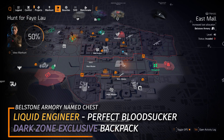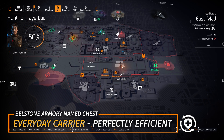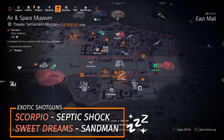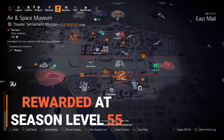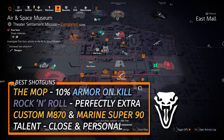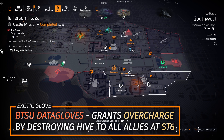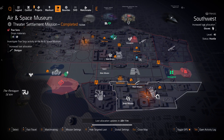Bellstone Armory at East Mall — great for control points back to back to farm for the Liquid Engineer. The Perfect Bloodsucker backpack is a dark zone exclusive, so when farming Bellstone you can't get it; the Everyday Carrier with Perfectly Efficient is the one that drops outside the dark zone. Shotgun targeted loot at Air and Space Museum: the Scorpio and the Sweet Dreams are the two exotic shotguns — the Scorpio completely overshadows the Sweet Dreams and is rewarded at season level 55. The four best named shotguns otherwise are the Mop with 10% armor on kill, the Rock and Roll (DZ exclusive), and the Custom M870 and Marine Super 90 with Close and Personal. At Southwest, farm the BTSU Data Gloves for Overcharge, granted to any ally with skill tier 6 as well.